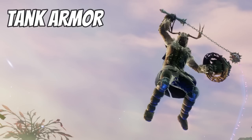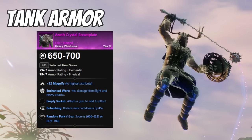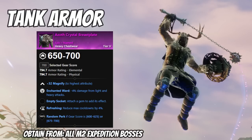Another set close to best in slot is the Azoth crystal set, which gives you refreshing and enchanted ward. Enchanted ward reduces incoming damage from light and heavy attacks — comparably as good as grit ward but in a different way, since enchanted ward is active all the time you're receiving light and heavy attacks, whereas grit ward is only effective when you have grit active. This set is obtainable by killing any boss in any expedition, but it has to be on Mutation 2 or 3. It drops everywhere, so as long as you're on M2, you've got a chance to get the Azoth crystal set.